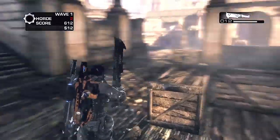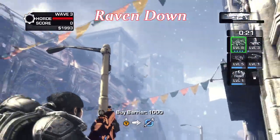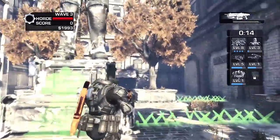Next we have Raven Down. You want to make sure that you buy a two command post before you get started, and after that you just shoot down the three snowmen in different spots that I am showing you, and you will get the ice elemental cleaver.